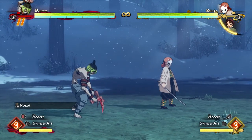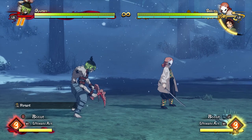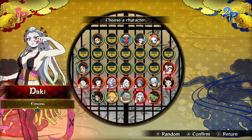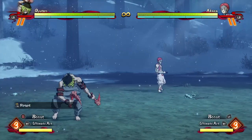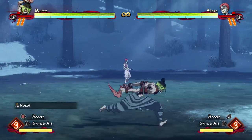Hello everyone, this is MrElBaronin here again, and today I am going to show you a guide on how to make a combo video on the first day a character comes out. So the first step is to pick your character and then pick Akaza. Now that Akaza is on the screen, basically anything we do will do a hundred percent damage.